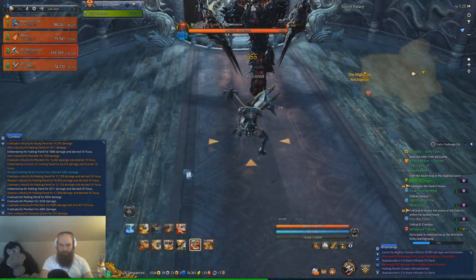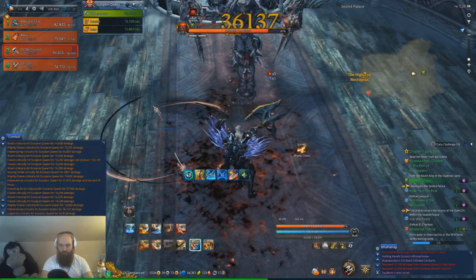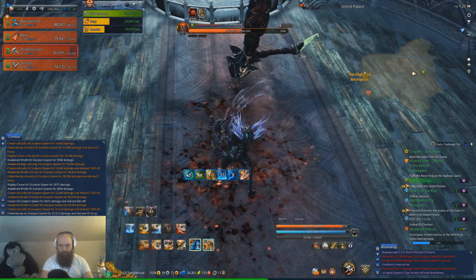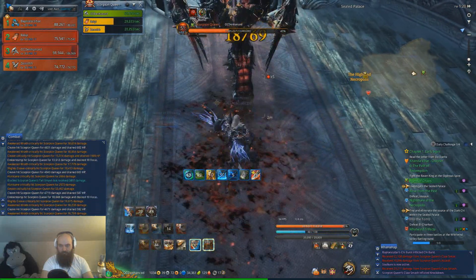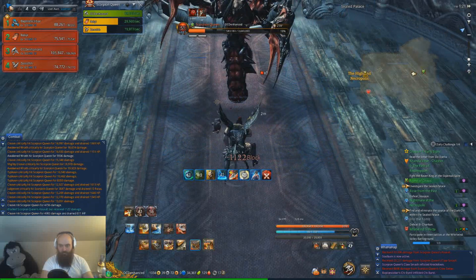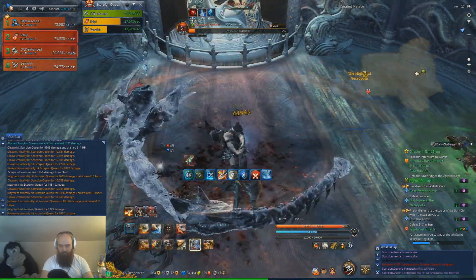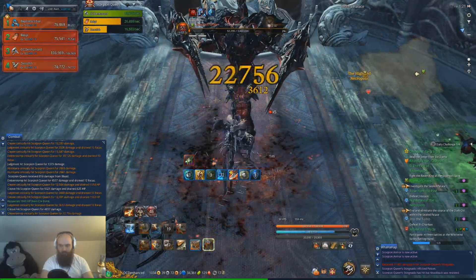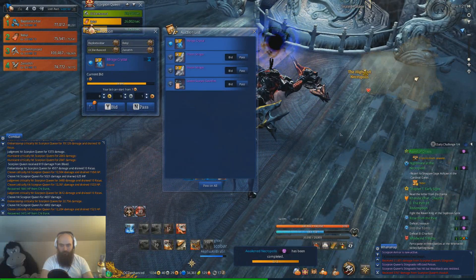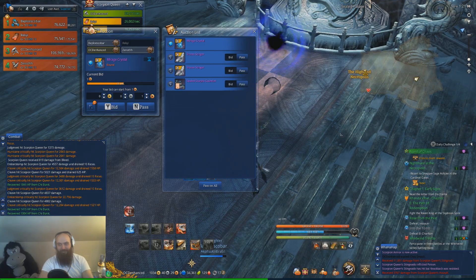We are back at Necro, let's get this done somewhat quickly. We do have a Warlock in the party so this should be Soulburn territory. I could be having a lot more DPS but I screwed up. That's a decently quick Necro - almost 40k DPS. Nothing from the drops again, so let's cut to Heaven's Mandate and then open up these daily challenge boxes that we get every day.